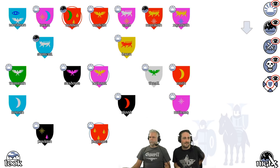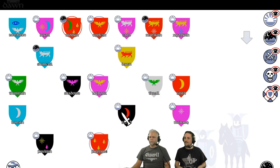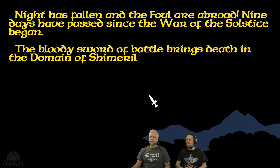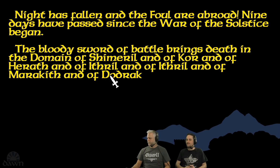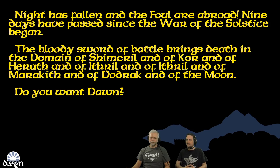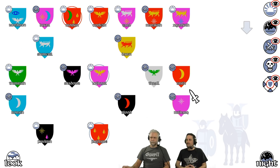Let's see if we can get rid of those armies in Shimmeril. Cor, Heroth, Ithril — and Marakith, Dodrak, and of the Moon. It went in the complete wrong direction with Farflame and Corleth. Looks like Dawn is in a fight, and Shadows, and Rorath, and Luxor — a lot of fighting.